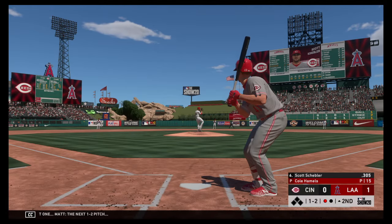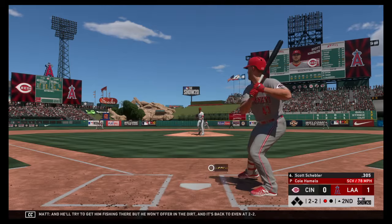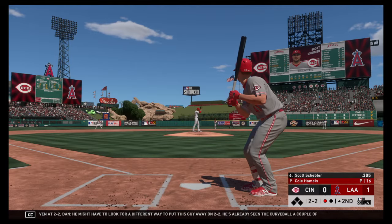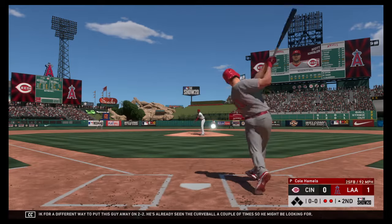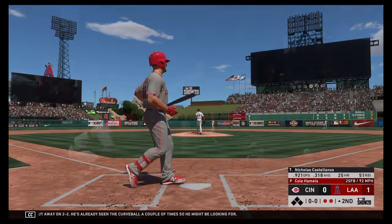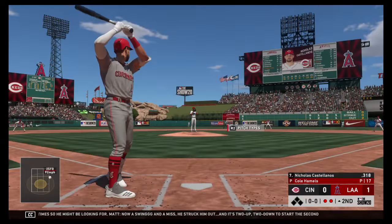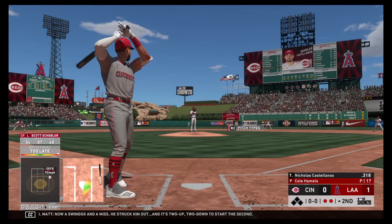The next 1-2 pitch — he'll try to get him fishing there but he won't offer in the dirt, and it's back to even at two and two. He might have to look for a different way to put this guy away on 2-2 — he's already seen the curveball a couple of times, so he might be looking for it. A swing and a miss — he struck him out. It's two up, two down to start the second.